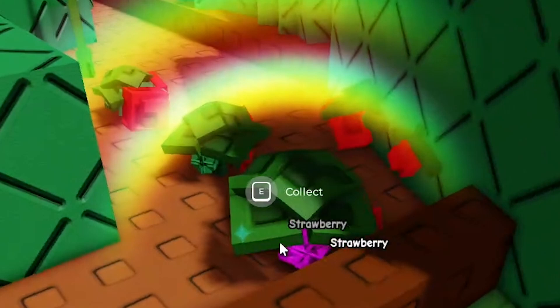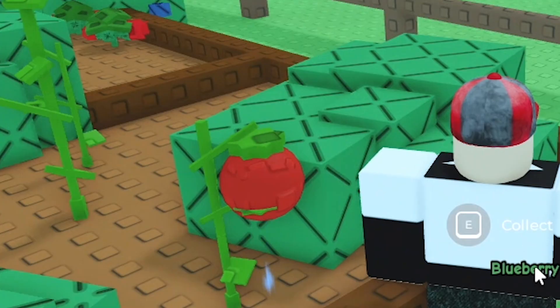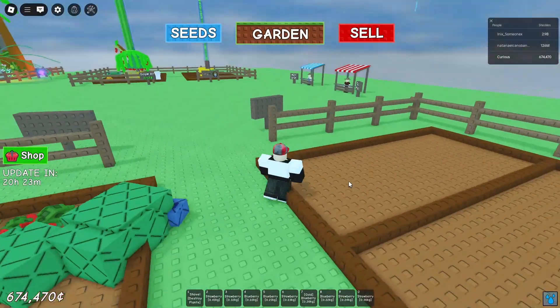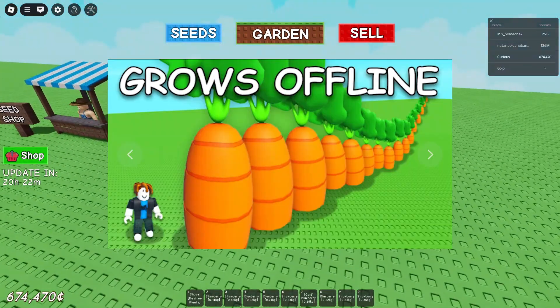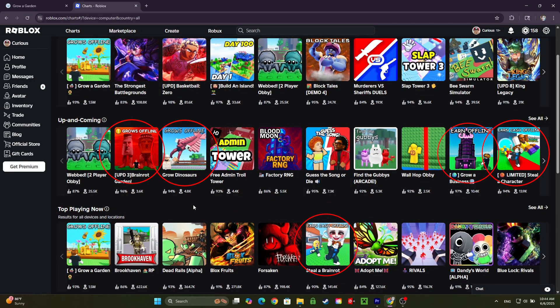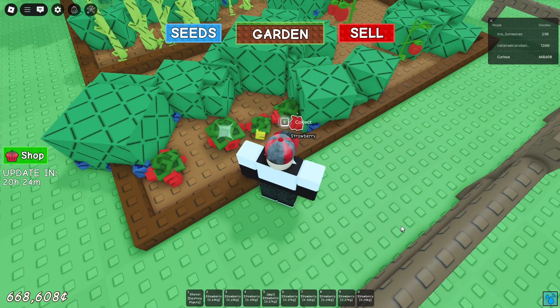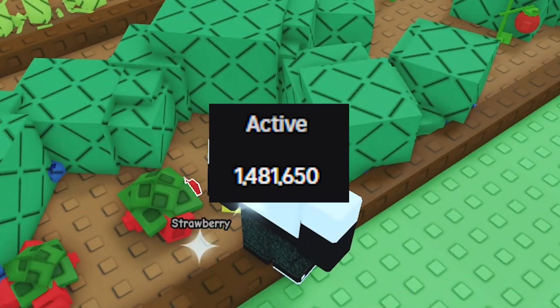You can grow golden plants, rainbow plants, frozen plants, and even wet plants. Red plant, blue plant, one plant, two plant — it's all here. In fact, this game is so prominent, especially with its captivating 'grows offline' feature plastered all over the game's promotion material, that several other copycats have popped up. But I'm not here to look at those. Surprisingly requested by no one, I'm here to look at Grow a Garden because I thought it'd be interesting, and it's also crazy popular right now.